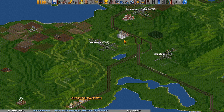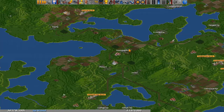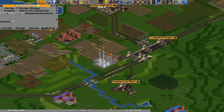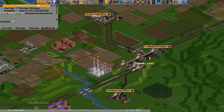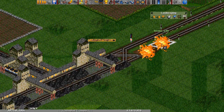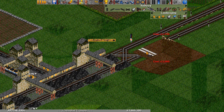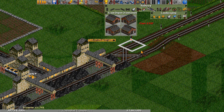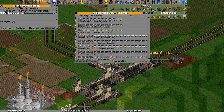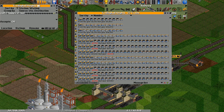Let's go back and take a look at how all our old stations are doing. We've got a lot of coal waiting here, so let's fix this little depot situation. Do the classic depot on the exit, which will hide it from the main line, and add a bunch more of these trains.